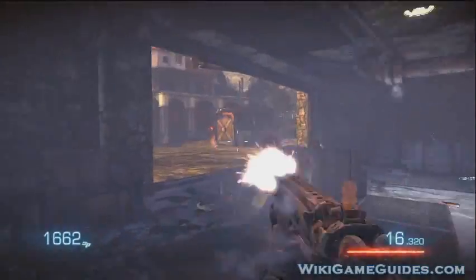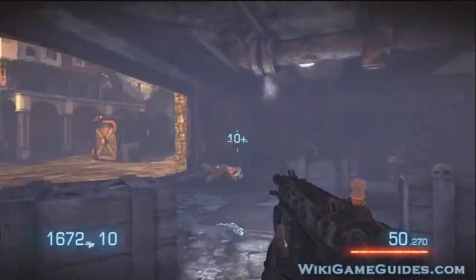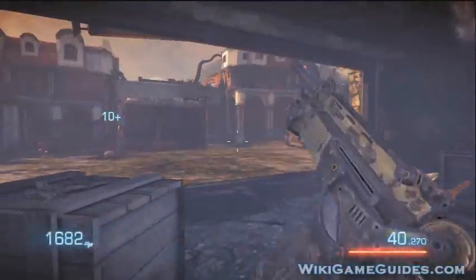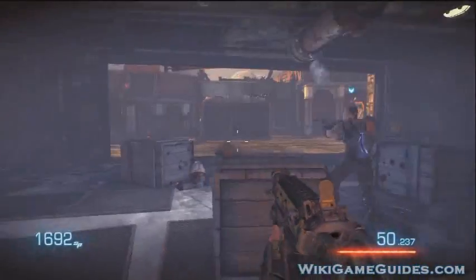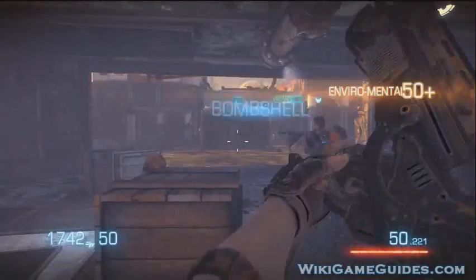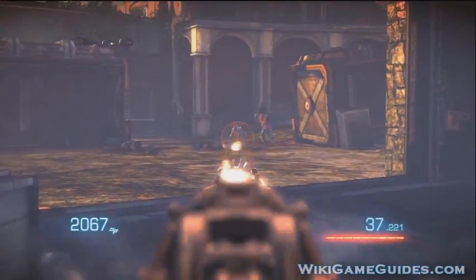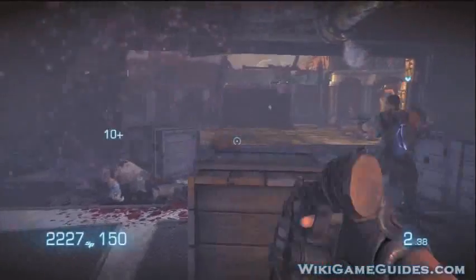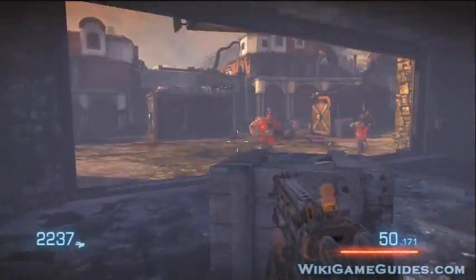We're going to get bum-rushed by these dudes and then get introduced to a new enemy — suicide bombers, or kamikaze dudes. They're pretty obvious as far as distinction: they have a big red thing on their chest. If you just shoot them regularly, they'll blow up. They're really good for environmental kills, because you kill one and it usually takes out a whole slew of them, plus whoever else is hanging around. You get a ton of points.